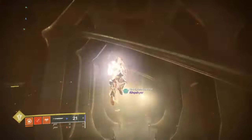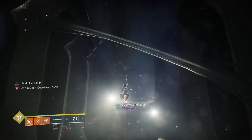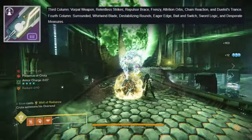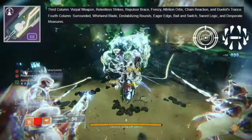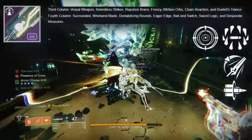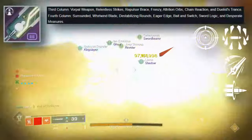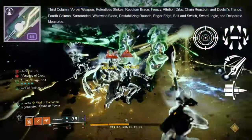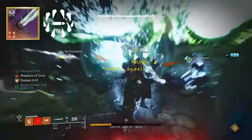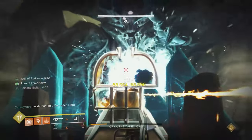For swords, we just spent the past week farming the Slammer, and then they dropped the new iteration of the Fallen Guillotine also coming with Into the Light. You could roll a double damage roll with Frenzy and Surrounded, and it also gets Eager Edge, Bait and Switch, Sword Logic, and Whirlwind Blade in the fourth column. Keep in mind vortex frame swords waste a lot of ammo with their heavy attack, so you might still want the Surrounded Caster sword on standby. But definitely have at least one Eager Edge sword going into Final Shape.